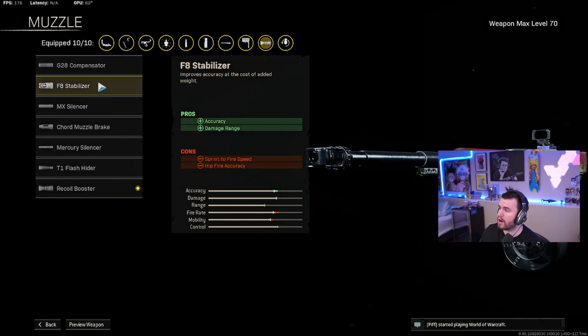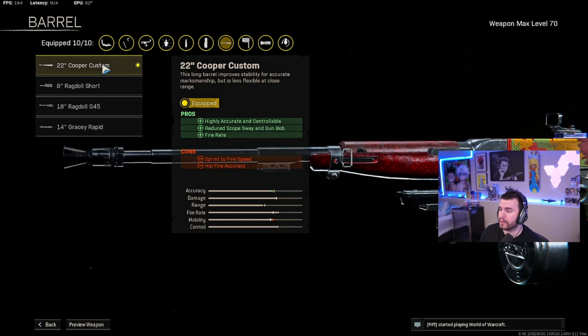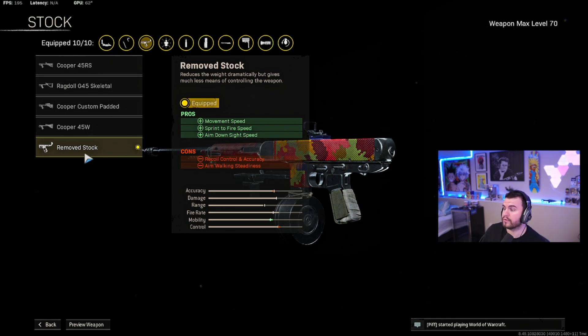For our max level attachments on the Cooper Carbine: first things first, for the muzzle we're throwing on the Recoil Booster for that increased fire rate. For the barrel we're using the 22 Inch Cooper Custom, which gives us even more fire rate as well as highly accurate and controllable recoil — that's what helps make this gun more viable in those mid-range gunfights. For the optic I've been using the Slate Reflector, the best all-around close to mid-range optic. For stock we've got the Removed Stock for ADS, sprint-to-fire, and movement speed, making this thing handle more like an SMG.